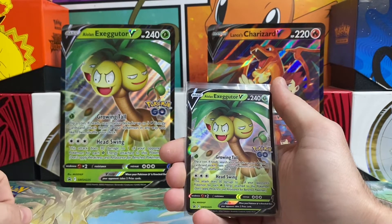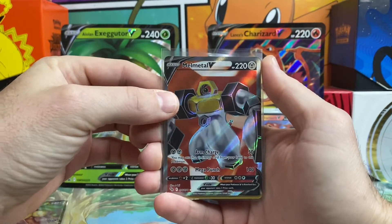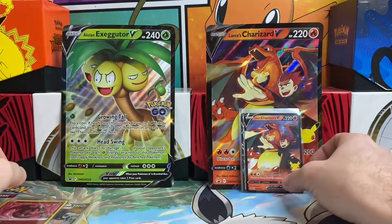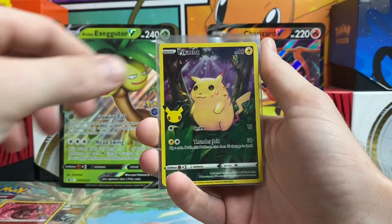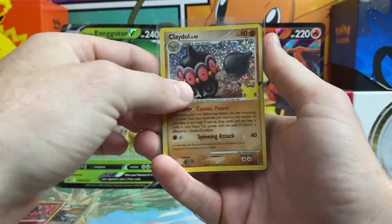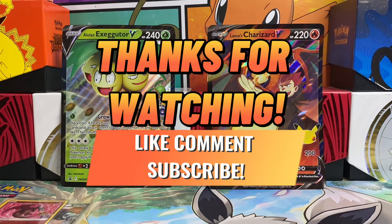Going to do a quick little recap. From the Pokemon Go box, we did get the Alolan Exeggutor V promo card, the Melmetal Full Art, and the Radiant Charizard. Out of our Celebrations box, we got the Lance's Charizard V promo, the Boltund V, the Pikachu Full Art, the Surfing Pikachu VMAX, and a Claydol holo from the Classic Collection. Let me know in the comments which set you think won — you guys have a great rest of your day and I will see you on the next one.